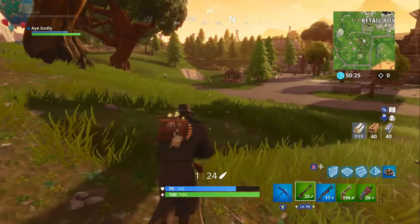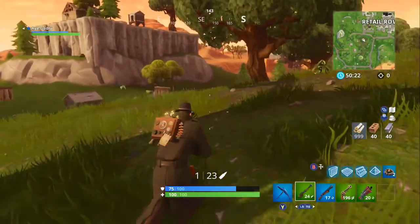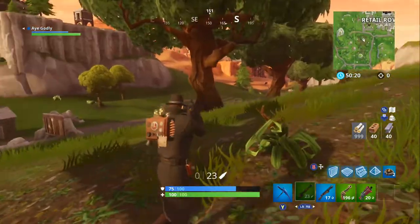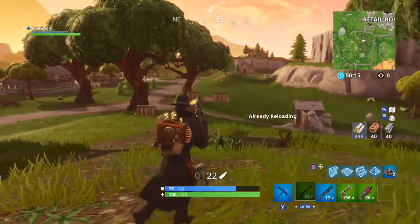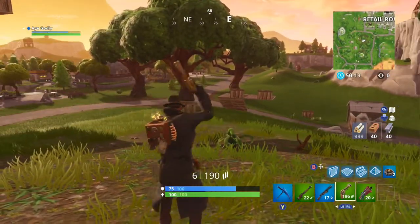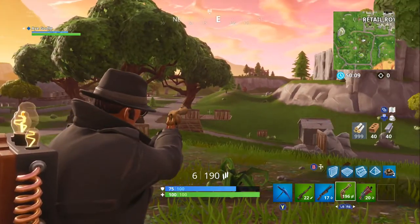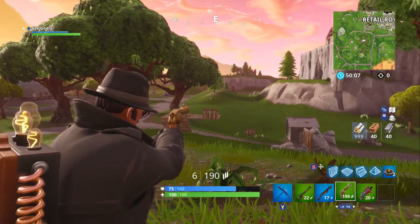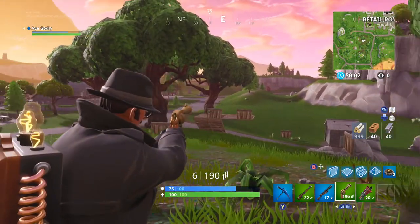The guns I'd recommend for flick shot practice are the hunting rifle, the marksman rifle — kudos if you can do it with that — the revolver, and the pump shotgun. The reason is these guns take time between shots, so they really train your accuracy on that first shot.